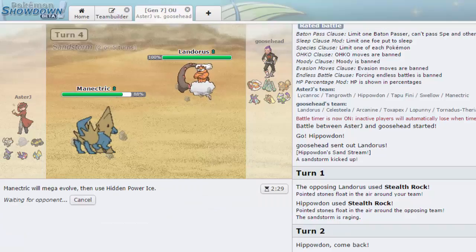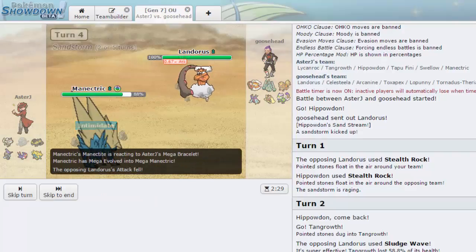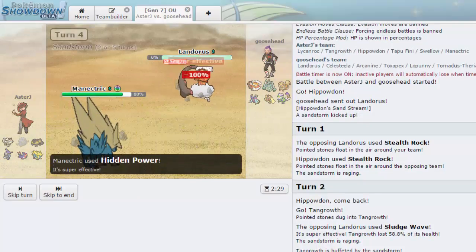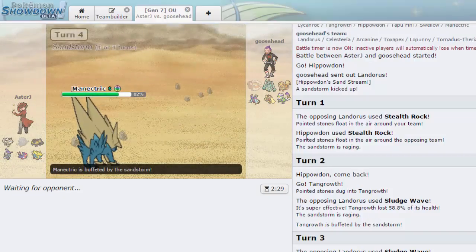We go for HP Ice right here and need to keep Manectric around for Celesteela, or it's going to be an issue. We're able to get off the HP Ice — Landorus goes clean down. I'm expecting Lopunny to come in now, but we kept Hippowdon healthy. I'm glad we let Tangrowth go down rather than Hippowdon — that was the better play overall. Manectric looks like it puts in a lot of work.